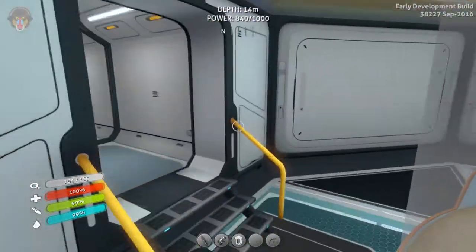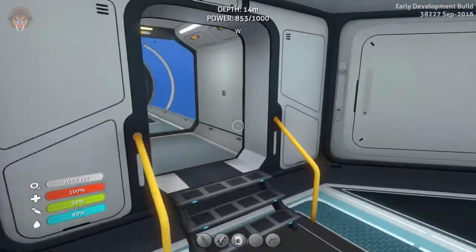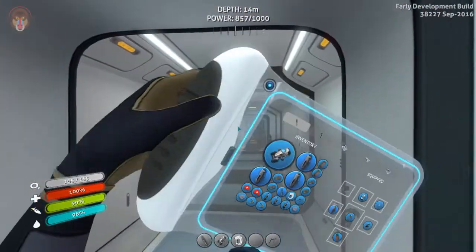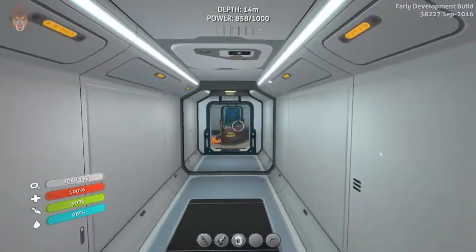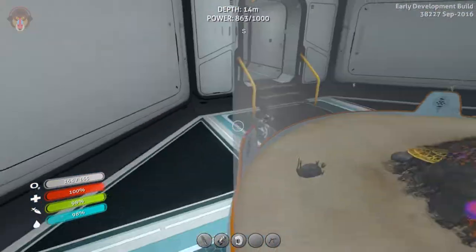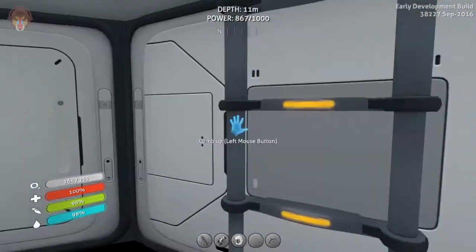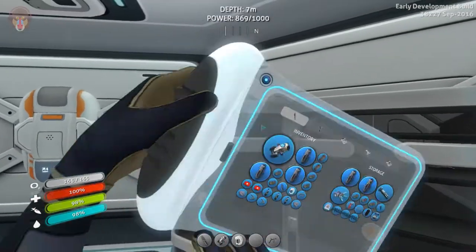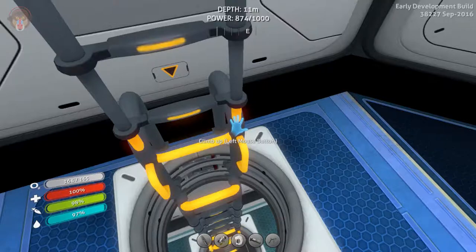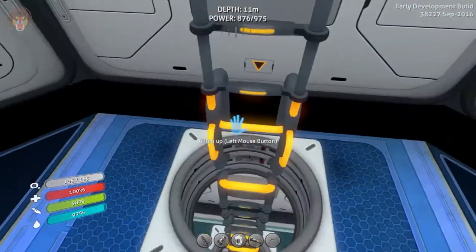No major changes have been made to the base as of yet. This still needs to be built. Still need to go find the things — I just can't remember now. Do we need the stasis rifle? I think we might need it since we are going into unknown territories. We don't have much inventory space for now, but we do have the welder, and the sea glide, and all those things.